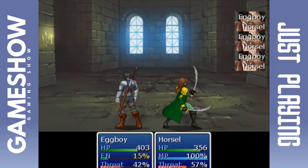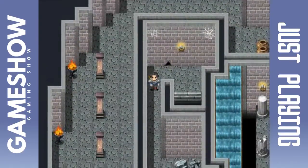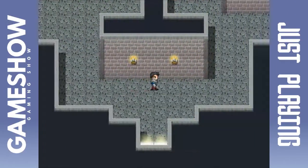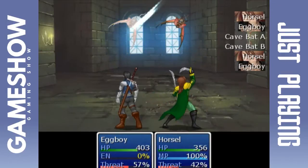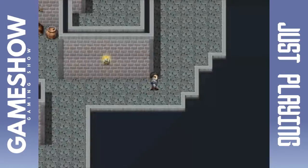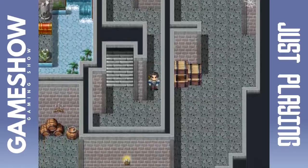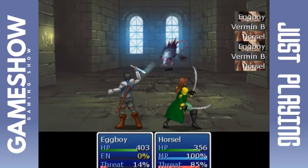I am perfectly fine with fighting encounters in this early stage. I don't need to worry about the shards yet. I don't need to worry about the diamonds — pickpocketing isn't needed. If I find one, I find one. Looks like we're not getting skill points during the battle. Maybe the crystal's the only way to get them, or maybe they only happen at leveling up.